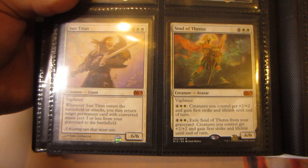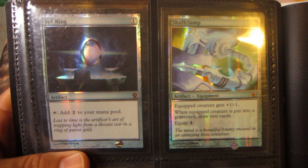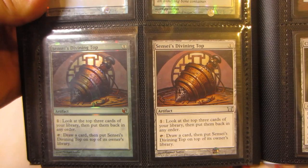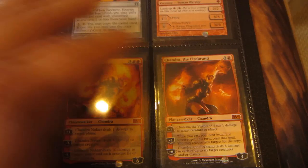Got Sun Titan M12, Soul of Theros, Elspeth Knight-Errant from Shards of Alara, Ajani Caller of the Pride M13, Gideon Champion of Justice. Revel in Riches from Modern Masters. Got a foil FTV Sol Ring, foil FTV Skullclamp, and a foil FTV Sensei's Divining Top. I also have a normal Sensei's Divining Top, foil Sisay's Ring from Seventh Edition, Chain Veil, two Chromatic Lanterns, two Paradise Mantle from both sets, two Voldalken Orery from Conspiracy, Isochron Scepter, Kargan Dragonlord.